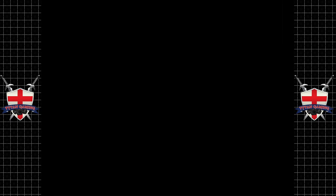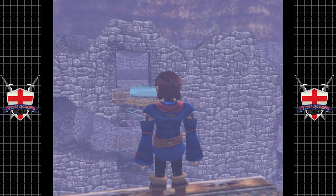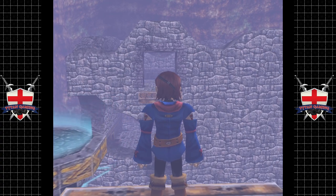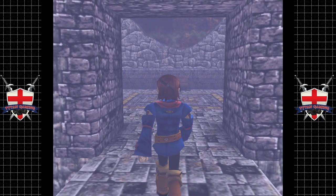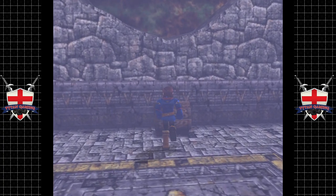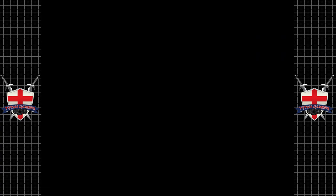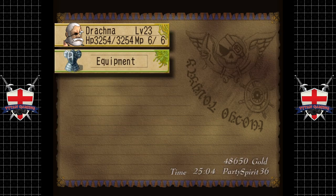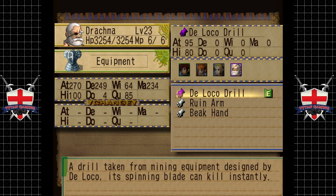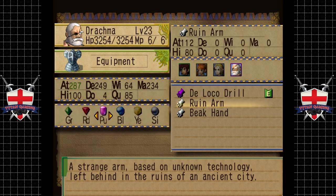I do want to see what's through here — ah, there's another chest, that's what I was thinking. Because this isn't technically the right way to go, but it gets us another chest. And we should — Ruin Arm? Yes please! That should be almost all of the chests now. How good is the Ruin Arm? Yeah, it is definitely an improvement — a strange arm based on unknown technology left behind in the ruins of an ancient city. Yes please, we'll take it.